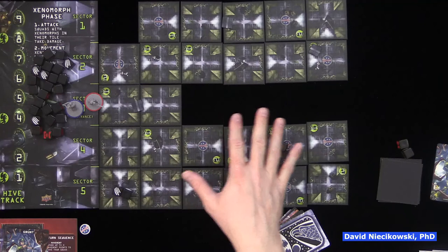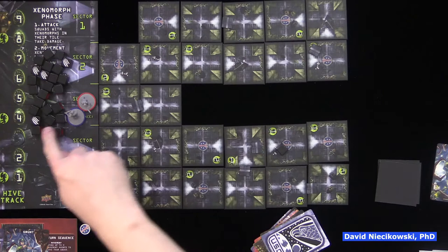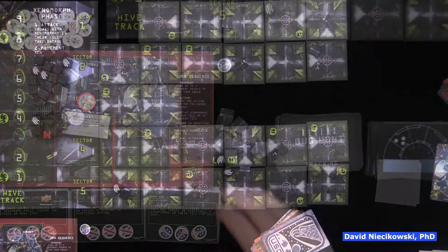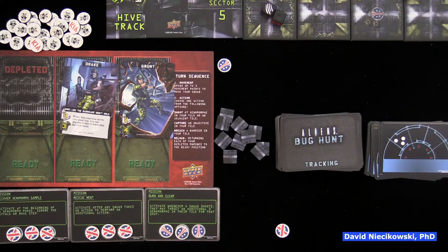So really this is a dungeon crawl, and this is where we left off when we played it on the playthrough. So we have two squads here, and all the aliens — basically, if they escape, you lose, or if you can't generate aliens when you draw a tracking card. So it's a race to complete three objectives, and we were close to completing them. We were one away, but we lost when we couldn't generate any more aliens because too many escaped.